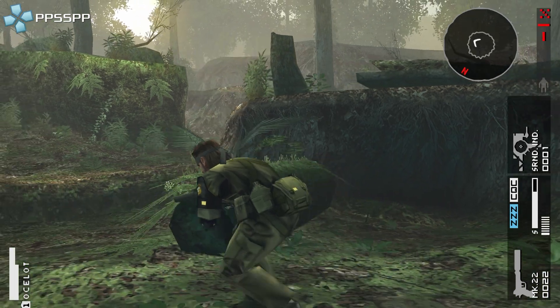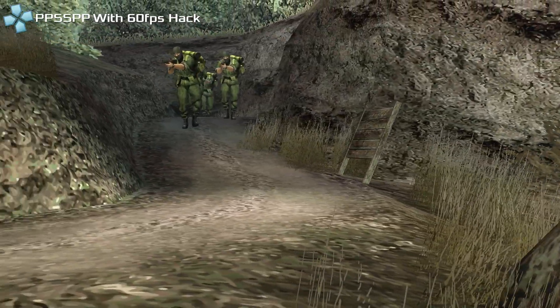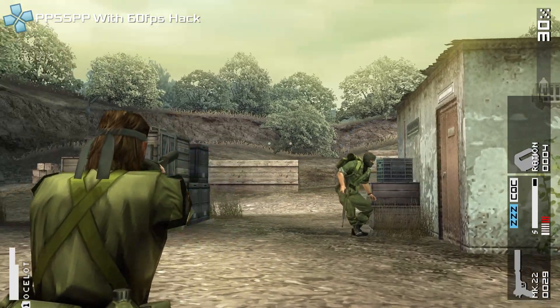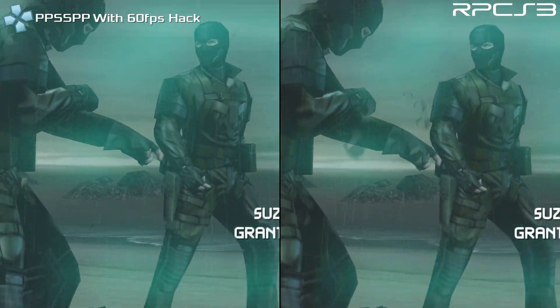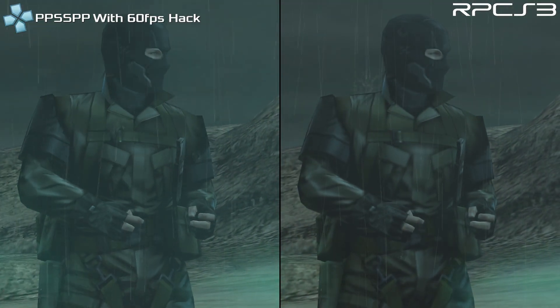Peace Walker on the PSP runs at a locked 20 FPS, which is terrible. Fortunately, there is a 60 FPS hack available for this game and it works very well in gameplay. However, there are some issues with the hack. Firstly, while it makes the game be rendered in 60 FPS, the animations are still limited to 20 FPS without interpolation, so it looks very choppy in 3D cutscenes.